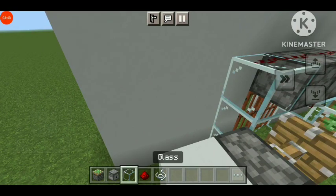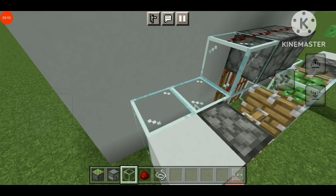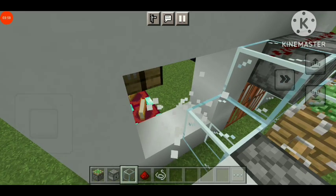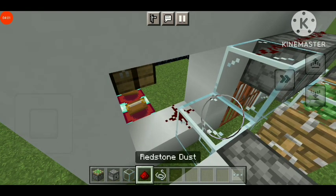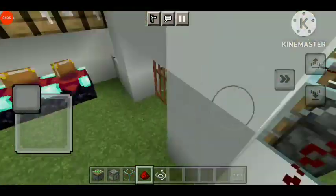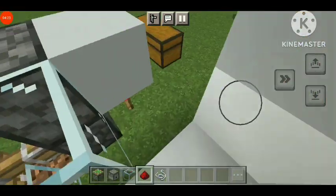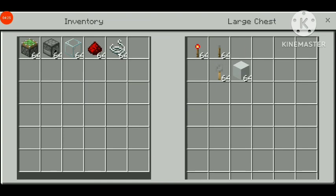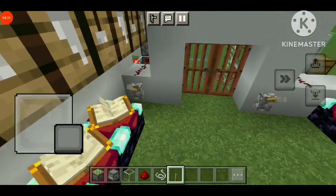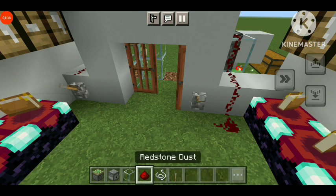Then we will put the glass here for the operation and place stone dust. We need to do a little breaking in the house. If you haven't liked the video, please do like it and press the bell icon to watch more Minecraft videos. Now let's take the lever from the chest and place it there — place levers on both sides. The lever is now placed.